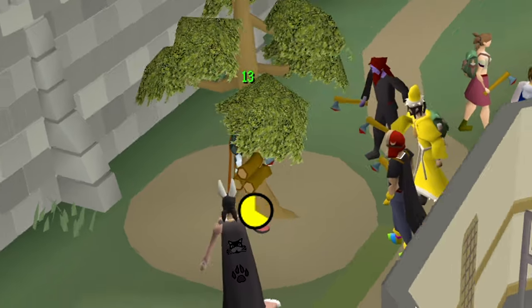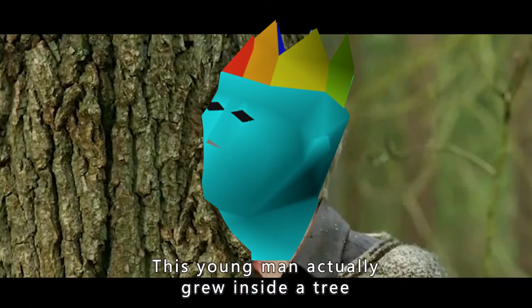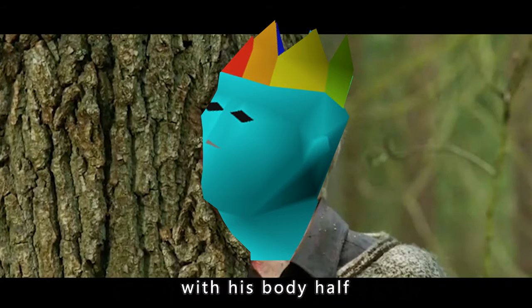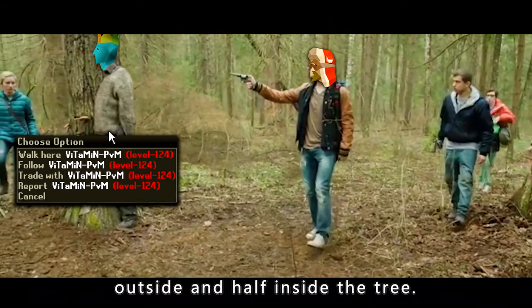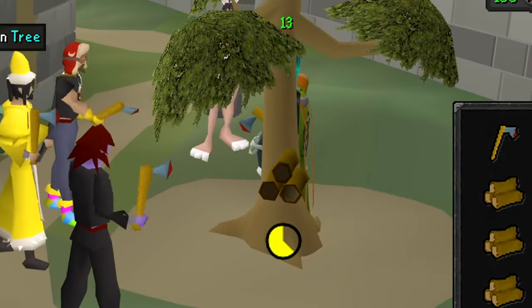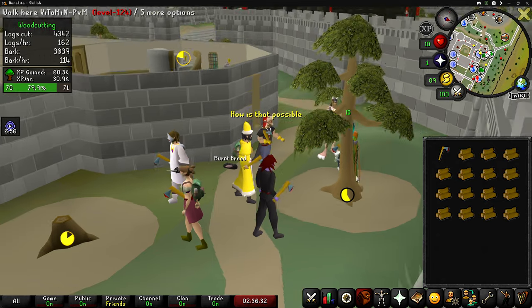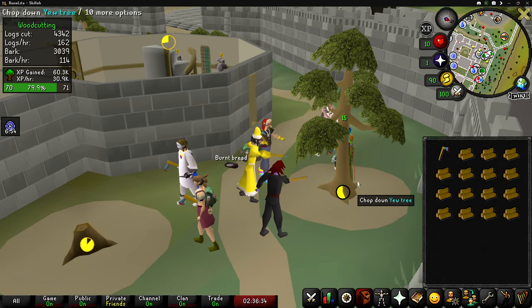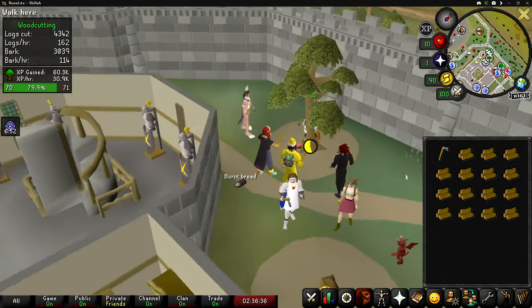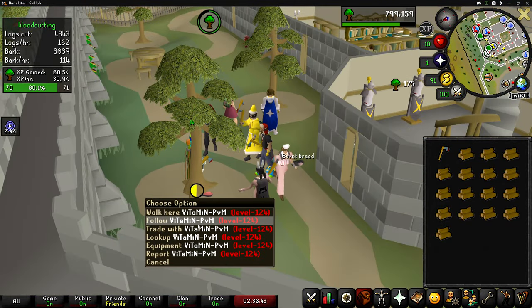I don't know what's going on here, but this person is inside of a tree. This young man actually grew inside a tree with his body half outside and half inside — he's been trapped in the tree for 8,000 years. I have never seen this before. He dropped yew logs you can't even pick up. Is this something you could do in members and then hop to the free world? I genuinely have never seen this before — so if you guys know, let me know.